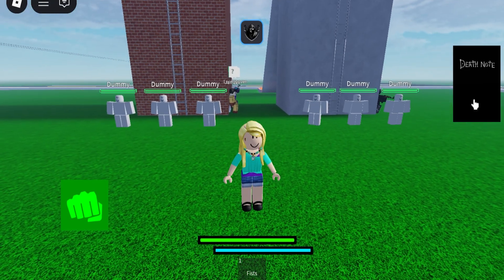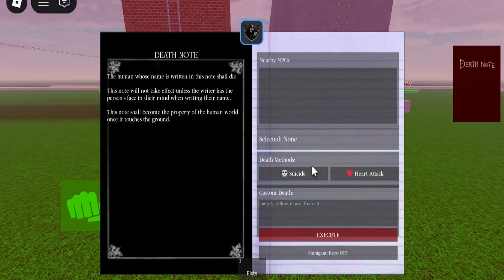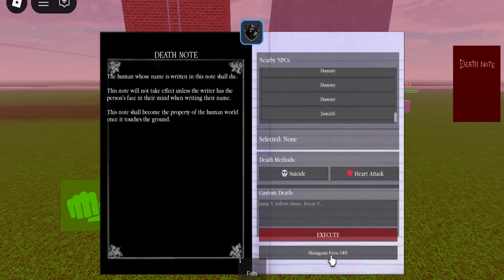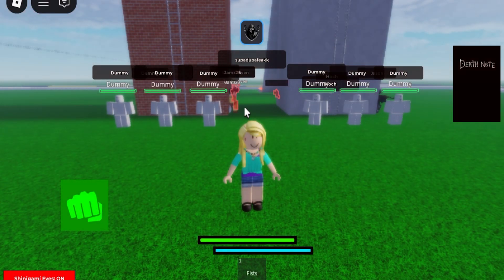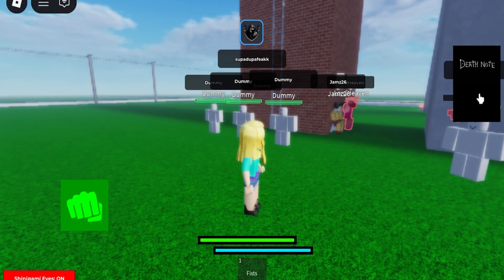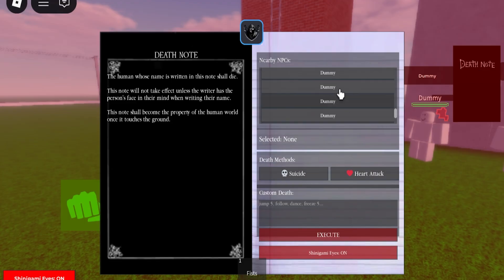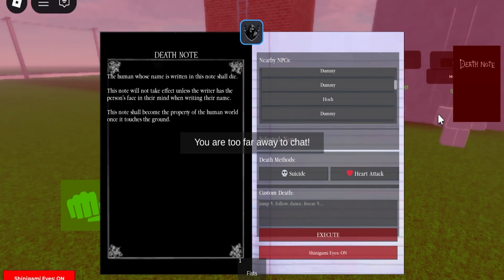As you can see, I have the script loaded up. You have the Death Note on the side right here — you can click it. Right here you can see all the NPCs that you can kill. You have things like the Shinigami Eyes so you can see the names of all the NPCs you want to kill, and you have your death methods.